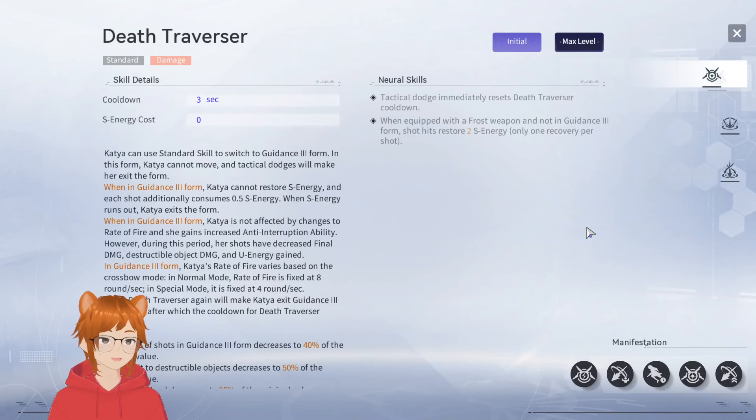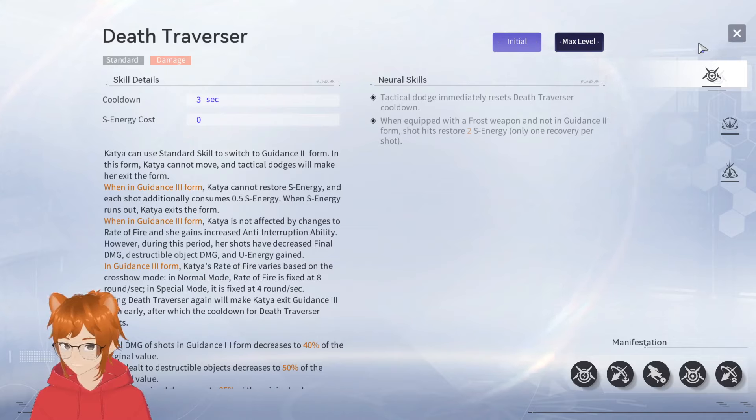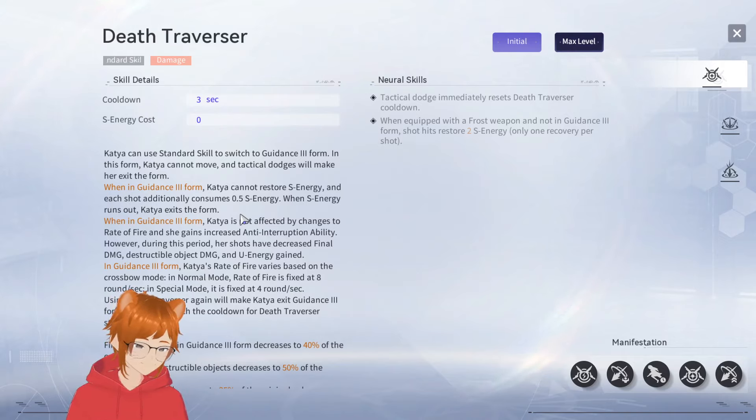Compared to the five-star, the four-star is really not that good, so it's kind of a no-choice deal — you go for the five-star. Now let's look at her kit. Death Traverser has a three-second cooldown, and tactical dodge immediately resets that cooldown, so you can do: dodge, skill, dodge, skill. Katya can use the standard skill to switch to Guidance Three form. In this form she cannot move, and tactical dodges will make her exit the form.